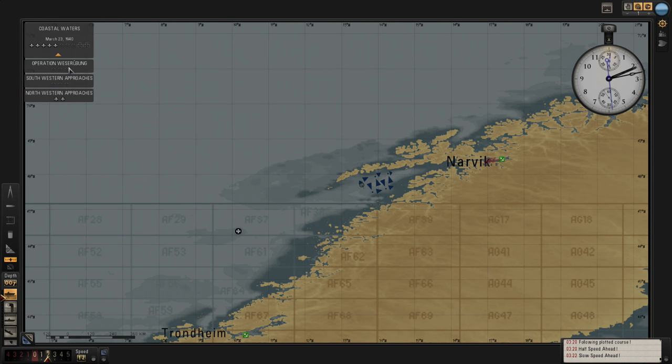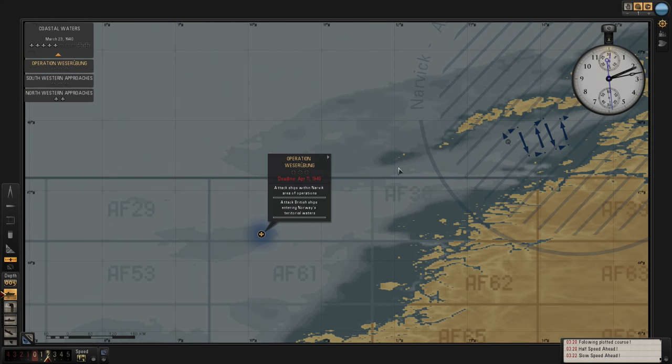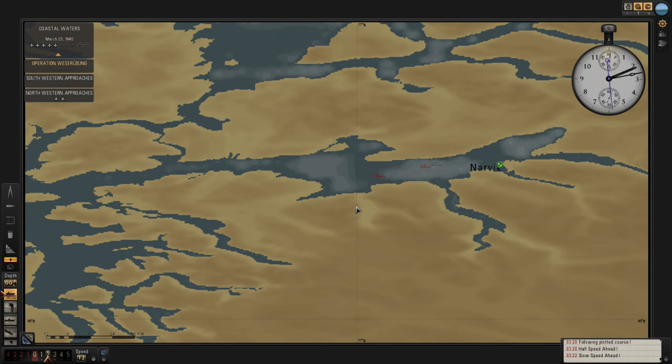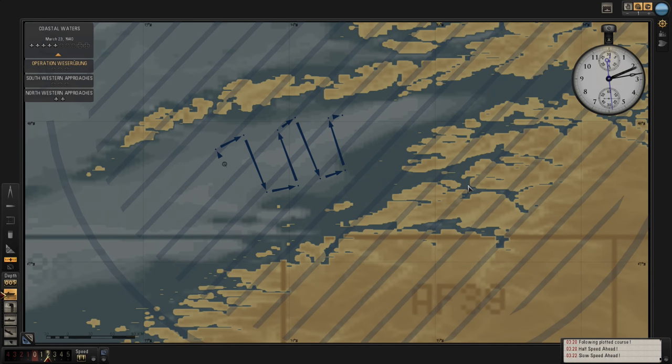We have Operation Wazerbung, which is to patrol this area short of Narvik here. So we don't need to actually go into Narvik - we're just going to stay short. Those ships that were there have disappeared. They've gone, they've moved. So they're not there anymore.